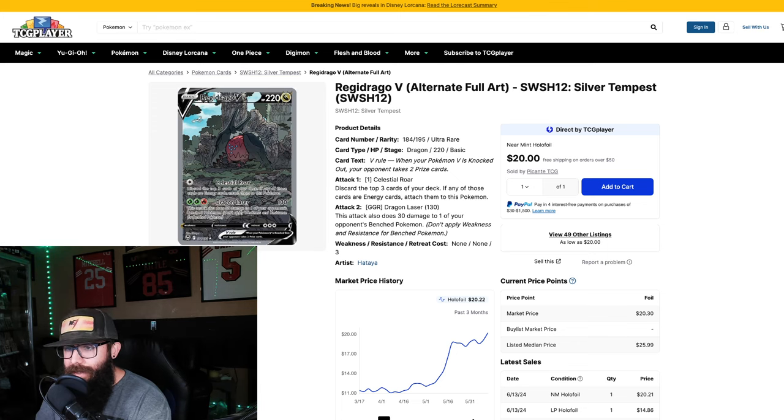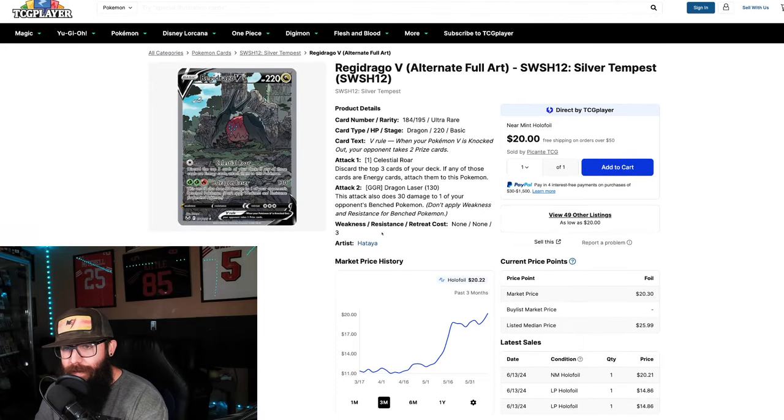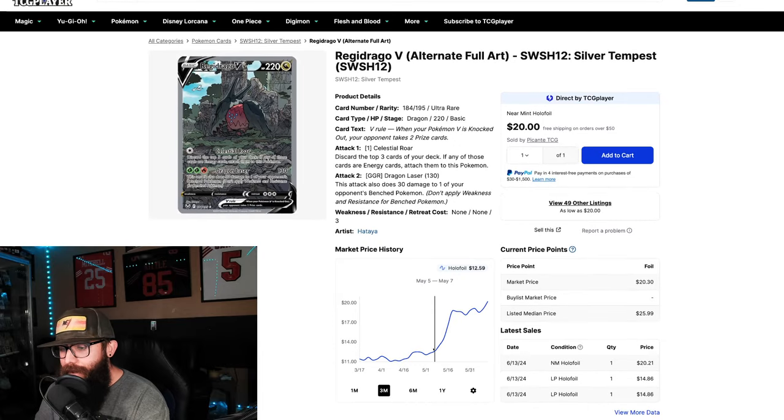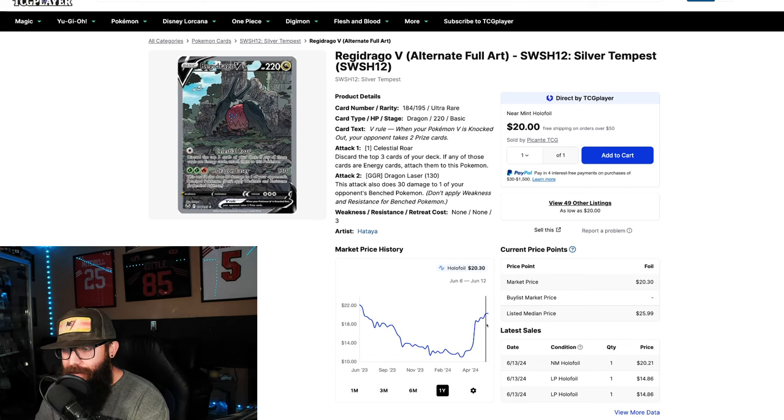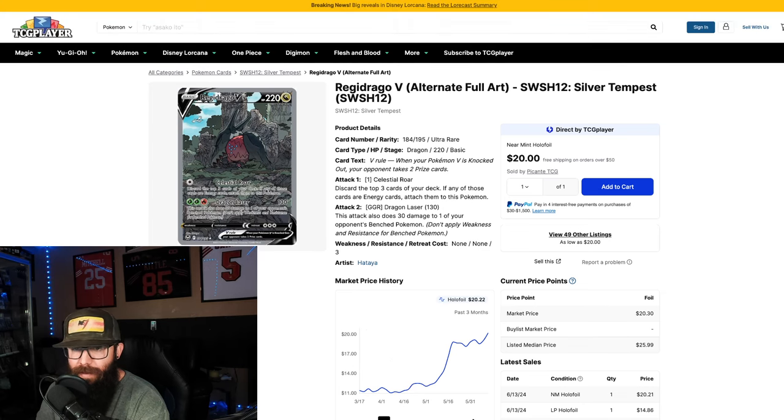Now we're just touching over the twenty dollar mark, but I wanted to include a few of these. This is the Regidrago V from Silver Tempest — I actually just sent one of these to PSA. There's a nice price run up here; it's approaching its one-year high but not quite there. Not the most popular Pokemon, but the artwork is kind of cool. Silver Tempest is maybe a little bit weaker, but you get Lugia in the background, which is cool. Honestly, at this point it's just: any alt art — scoop them, they're rare.